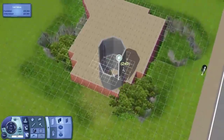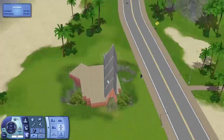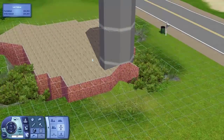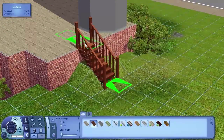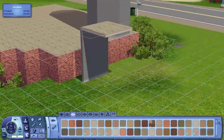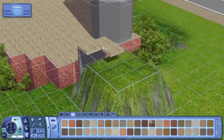Hey guys, Fabeluki here today, and this is yet again another speed build. This is round 3 of the same challenge I've been doing for the past couple of weeks, and this house is going to be a bit different than anything I've built once again. My goal for this challenge, like all the rounds, is to build a completely different styled house every single time, and that's what I've gone for here.